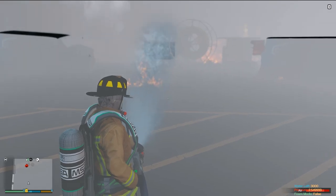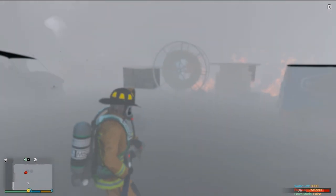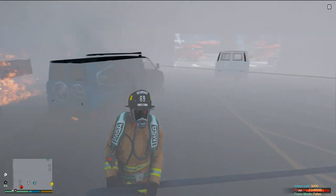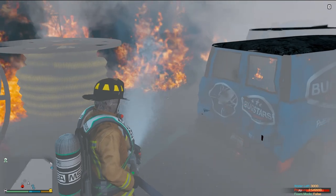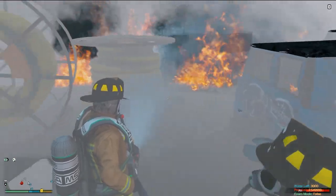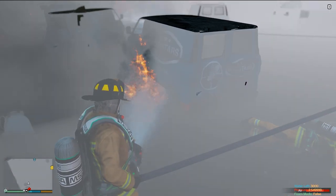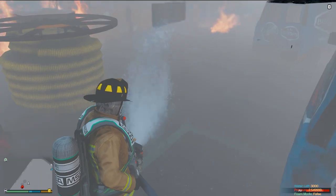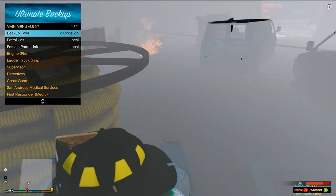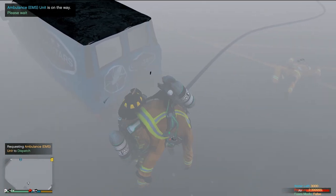We've got to ventilate this. Let's head up to the roof and do some ventilating. Realistically, this is a wide-open structure so we wouldn't really need to ventilate, but in the sense of how the mod works, we need to get to the roof and ventilate to get some of the smoke out. That was a big one — we've got a firefighter down! We've got two firefighters down. Activate the RIP team. I'm going to need another ambulance. Two firefighters going down.